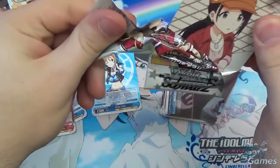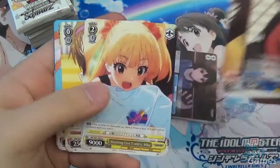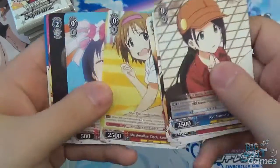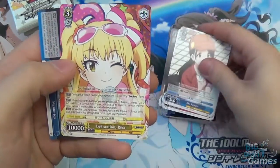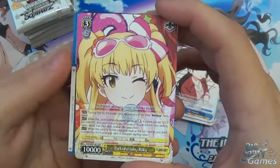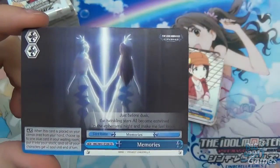Hopefully you should only really use that encore cost once or twice, just while you're moving between levels. Now we have Decoration Rika, which is our first level 3. And then we got Memories as the climax.